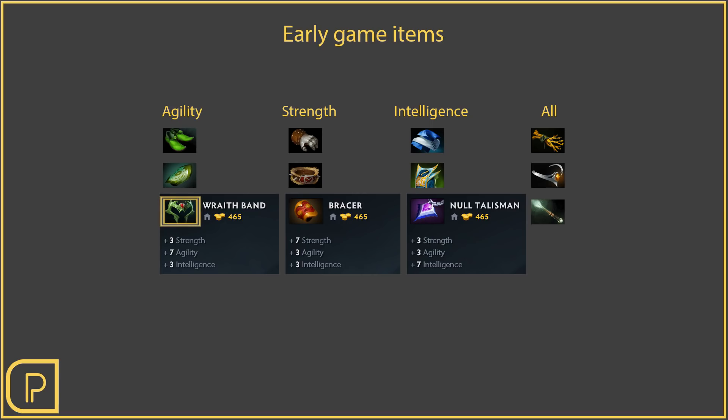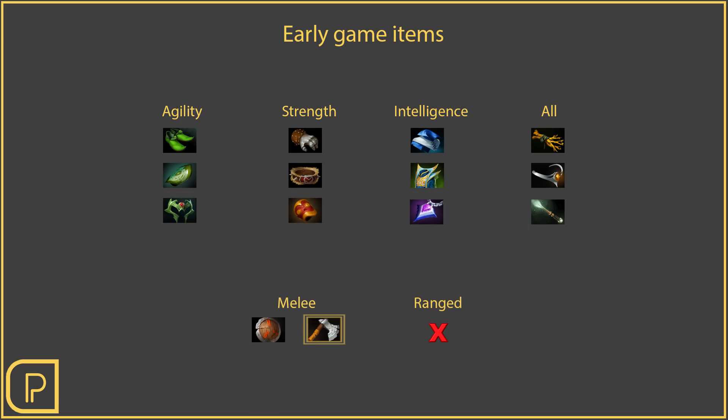So that could be something like a Wraith Band if you're an agility hero, because it gives you a lot of agility, or a Null Talisman if you're an intelligence hero. You could also consider a Quelling Blade if you're a melee hero instead of stats, because that allows you to deal bonus damage to creeps — not heroes — which makes last hitting much easier.